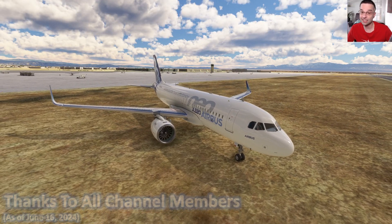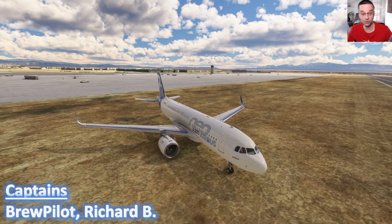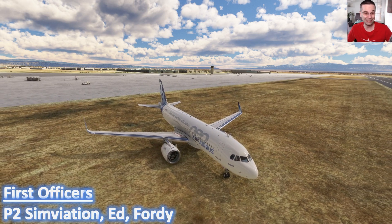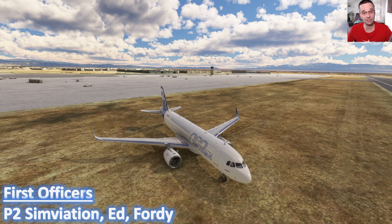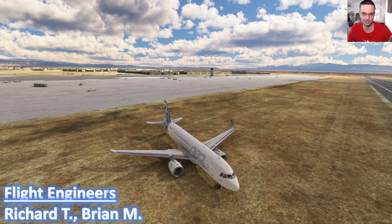Let's start from the beginning. When Flight Sim first shipped, it came with an A320 Neo that was very bare bones. Although you can still use it today, it's missing a ton of features and it's going to be retired once 2024 comes out, so it's best to avoid using it for those reasons.